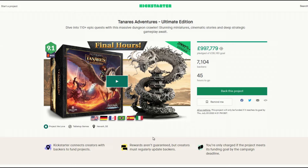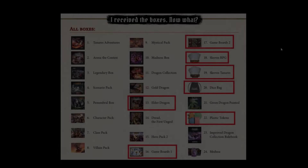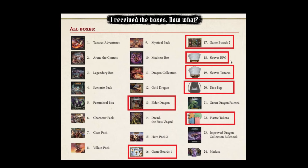Now quickly, the stuff that actually hasn't been confirmed in the campaign but is coming. This is from the Enhancements book — an additional book they've added in to show how to store the game as it's been released. Everything that's been released for the game as of today: Taneris, Arena, Legendary Box, all in the Prenumbral pack full up to the Mystical pack. Madness Box is coming back, Dragon Collection is coming back, Gold Dragon is coming back, and Dread — the first one, which is the Tarrasque, just a different name for the monster. Hero Pack 2 is updated heroes which go into the Legendary Box, so that will be included. The green dragon painted is confirmed to come back — just a painted version of the dragon from Arena the Contest. Medusa was confirmed also because it comes with the new Taneris bundle.